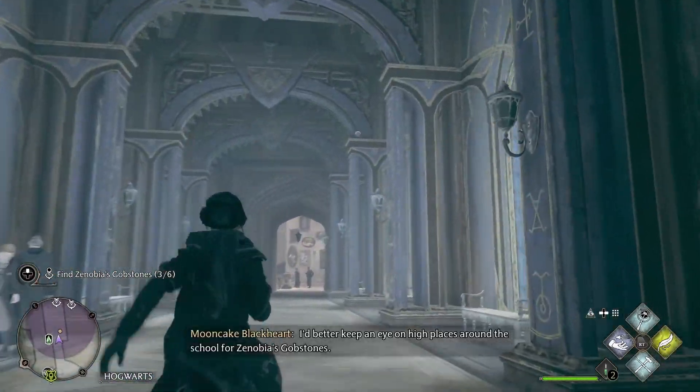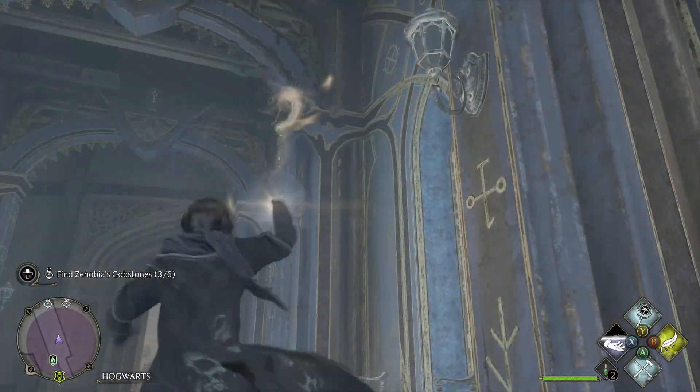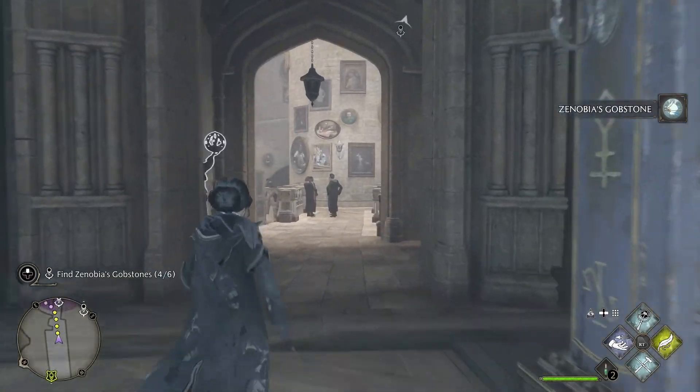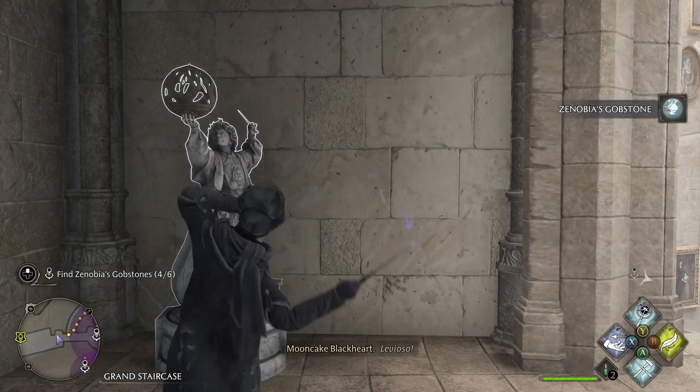Up here on top of one of these columns to the right, you'll see the next one. Followed by this, there's a statue that you can cast Wingardium Leviosa on to collect things for your field book.